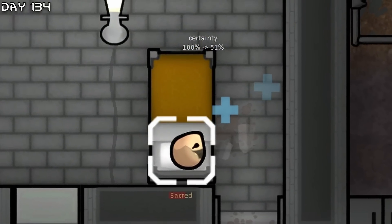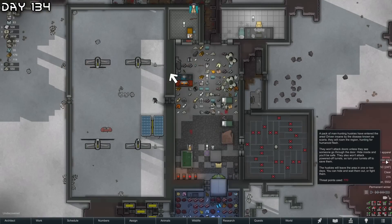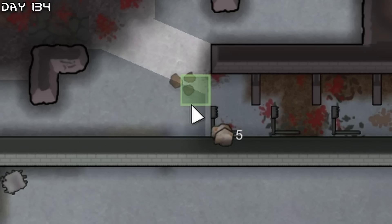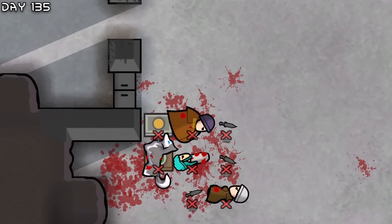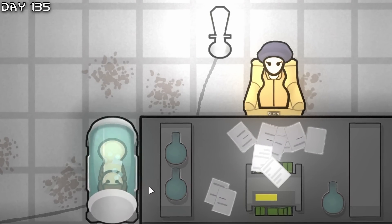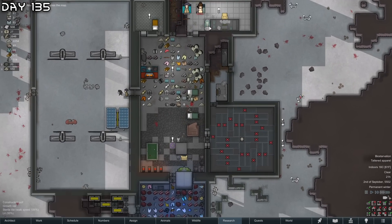Mood went from 100 to 51 percent in one stroke — I think it's the volatile trait. Man-hunter pack of huskies. Not wanting them to trigger the traps, so blocking things up. Visitors passing by — free food. Already converted Sacred. Let's release her and start growing her. Sacred and Silver, the two sisters, right next to each other.